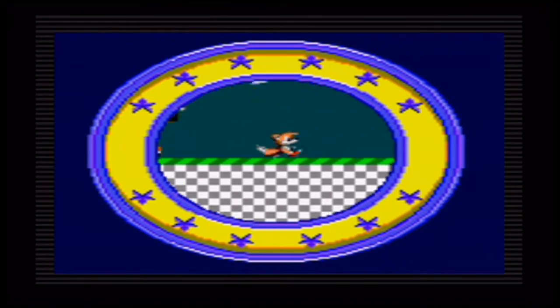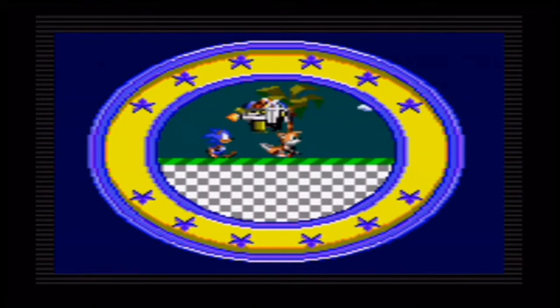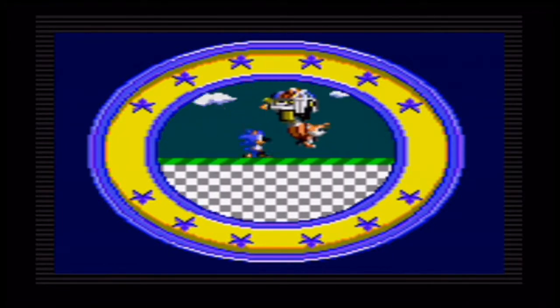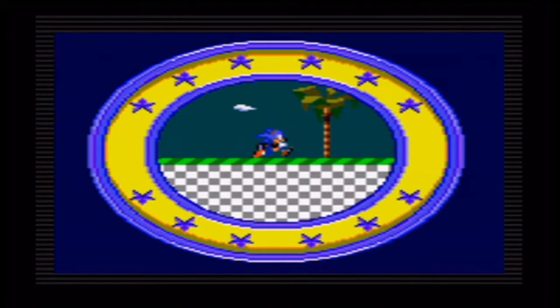This game came out around the same year as the Mega Drive version, but the difference is that this game is essentially a prequel to the Mega Drive version. The plot this time around is that Tails has been kidnapped by Dr. Robotnik, so it's up to Sonic to rescue him — which is very different from the Mega Drive version's story.